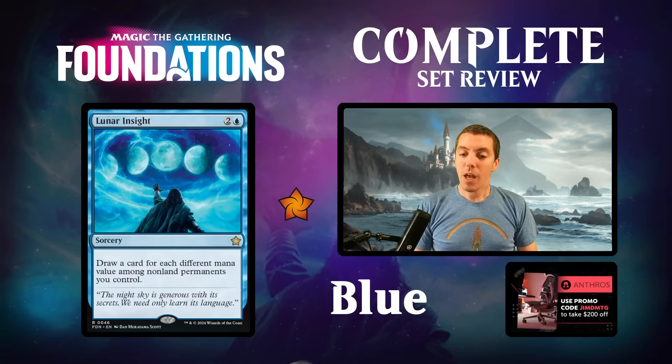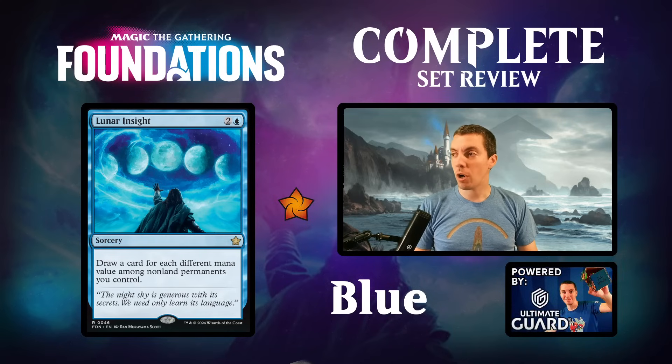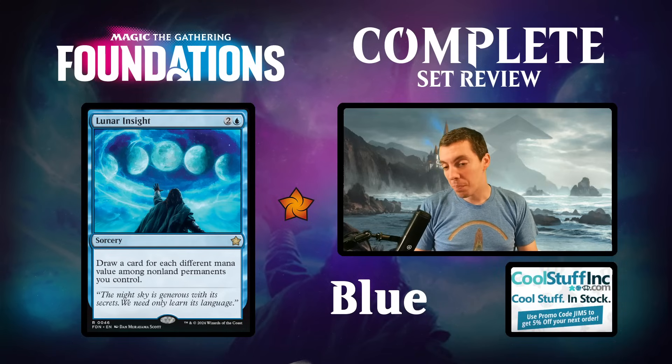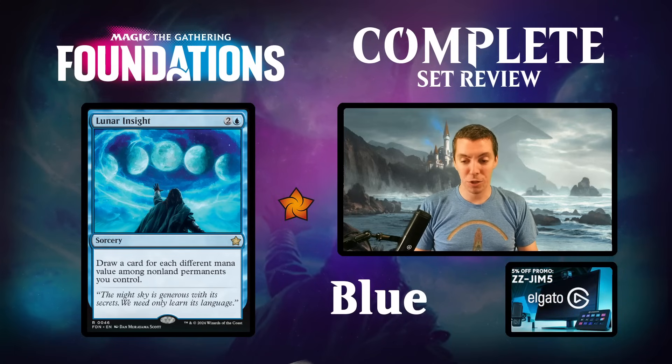Lunar Insight - a rare, three mana sorcery, draw a card for each different mana value among non-land permanents you control. Weird card - blue card draw spells are usually played in more spell-based decks, but this wants a lot of permanents in play. Not that hard to have a one-drop, two-drop, and three-drop in play - if this draws three or four cards it's pretty excellent. The floor is obviously pretty bad. If there's a very permanent-dense deck like a Caretaker's Talent deck, maybe it has a chance. In limited it's great - if you draw three cards you're happy.